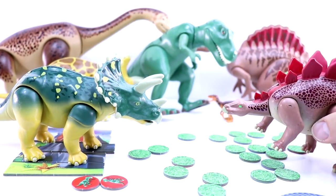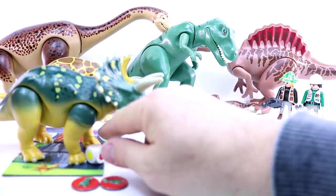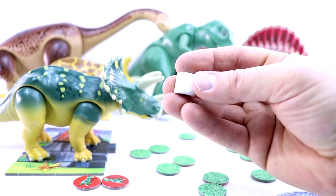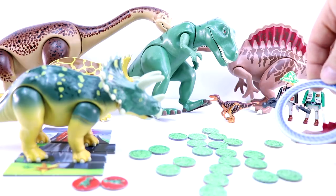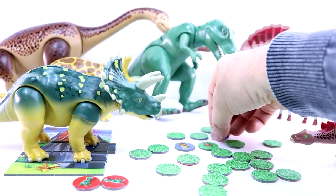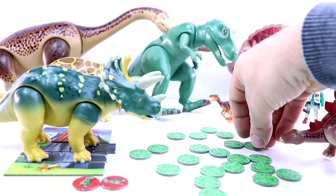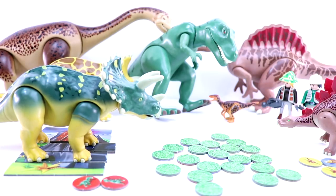Let's see what's going to happen with this spin. We got no colour — so what that means is after you make your throw, you can choose what colour you're going to select. We throw the lasso and we've got a green and a blue. Stegosaurus is going to choose blue, and we have to put the other one back. We're currently three to Stegosaurus, two to Triceratops.